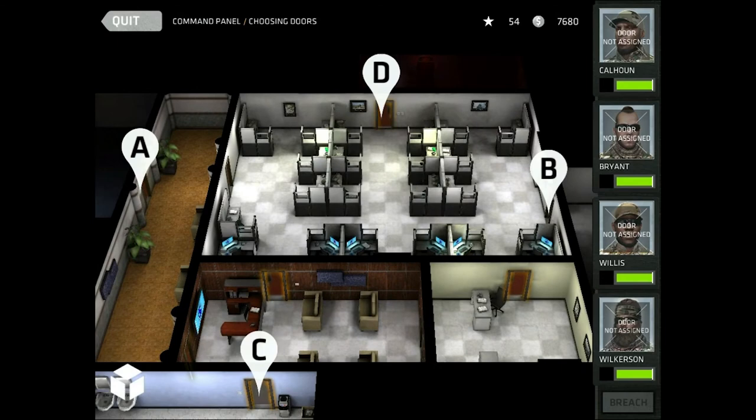In this mission you have the option of four different breach points. Either I can split everybody up and have them go into a certain area on their own, or I can have them team up like three-and-one, or I can go two-and-two — which is probably what I'll do. So I'm going to choose A and B as my breach points, and I'll hit A on the map first.